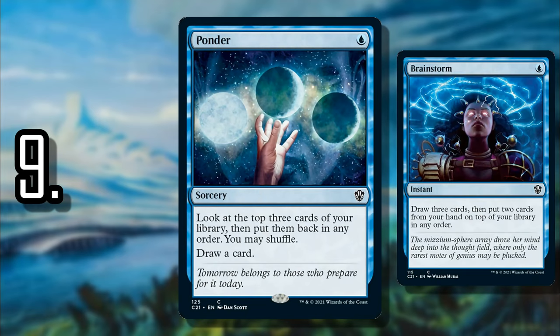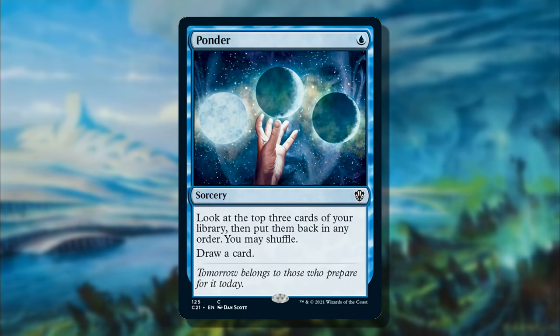Number 9 is Ponder. We could also include Brainstorm, but I lean closer to Ponder because it's easier to fit into every single deck. While you can make Brainstorm busted, we're just looking for a way to alleviate early game troubles. Ponder allows you to shuffle, so if you're having a bad game and drawing nothing but non-lands and missing land drops, just shuffle. Turn one it's one of the better spells you can play, and throughout the game it's never really a bad card.